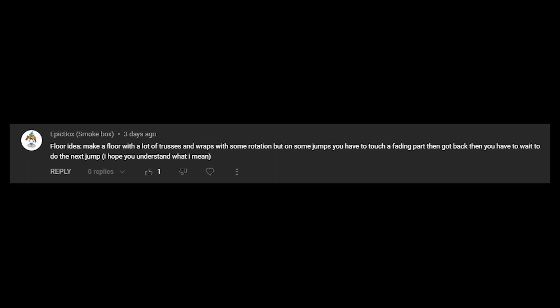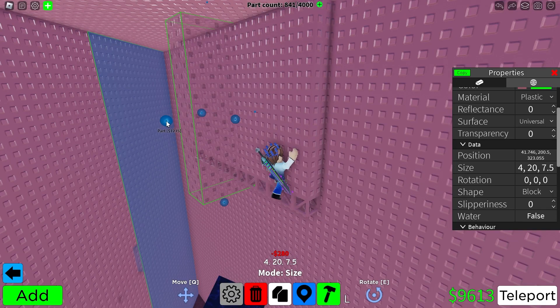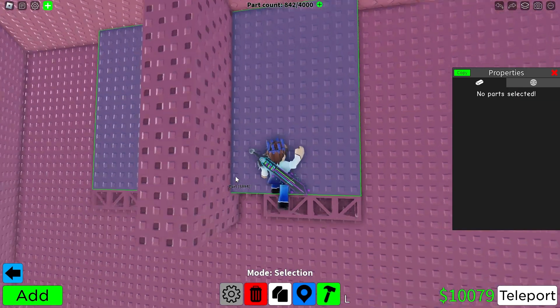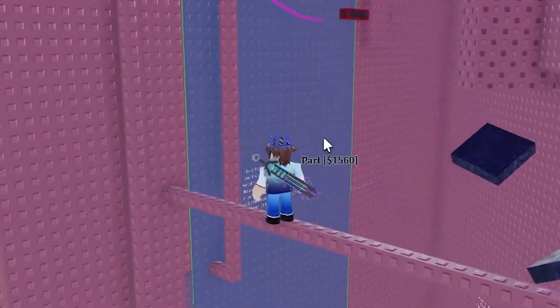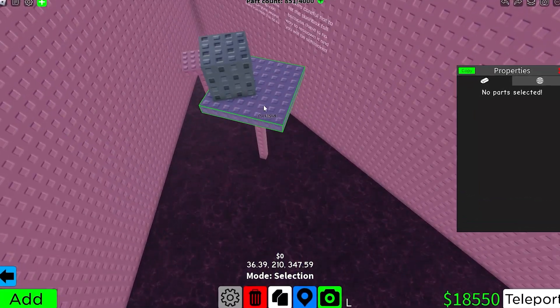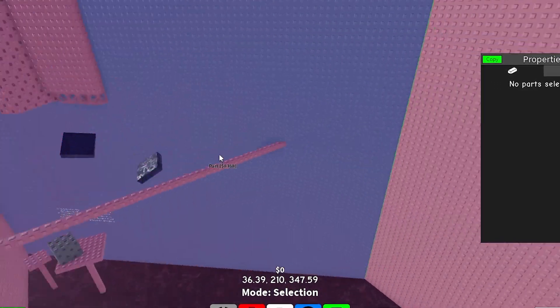Another comment: make a floor with a lot of trusses and wraps with some rotation, but on some jumps you have to touch a fading part and then go back and wait for it to do the next jump. So for example, this is a fading part blocking you, but you can hit it to make it disappear. If we leave a gap in the truss right here, you have to ladder flick to hit the fading part. You'll do a section in path two, then go back to a section in path one — a pushbox section. You press a button which activates a path for you to push the pushbox across, and then you get the pushbox to another button which activates something else on path two.